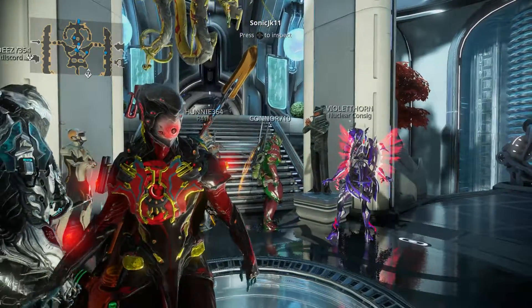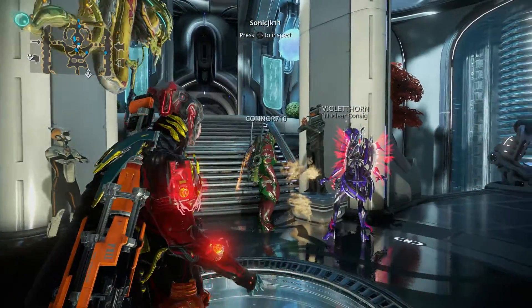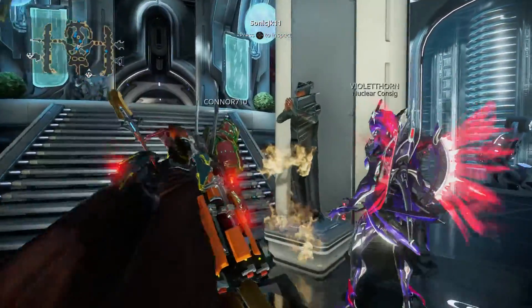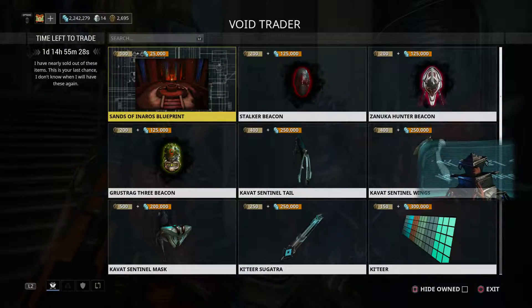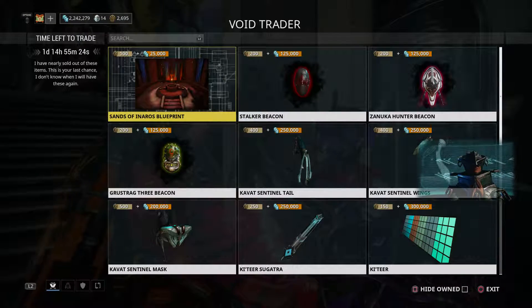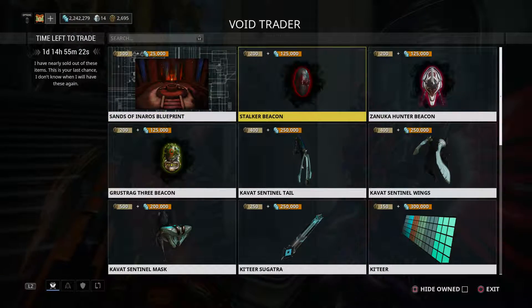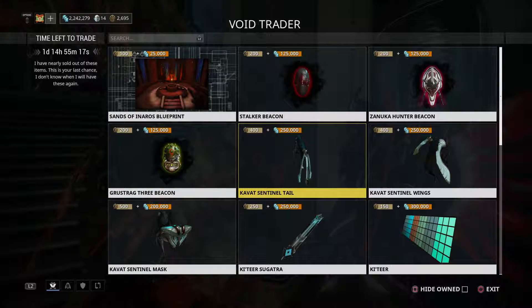Right now it's June 1st, 2018 and we're checking out Baro Ki'Teer's items on the PS4 Pro. We have the usual Sans Finaros, Stalker Beacons, Zanooka Beacon, and Gustrag.